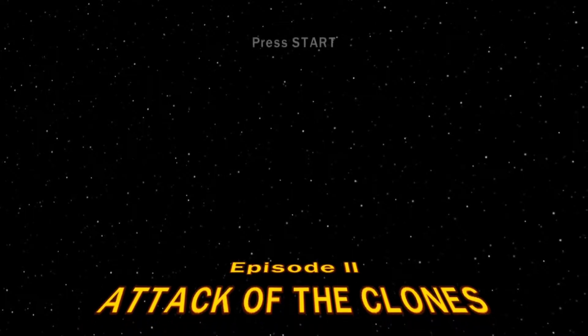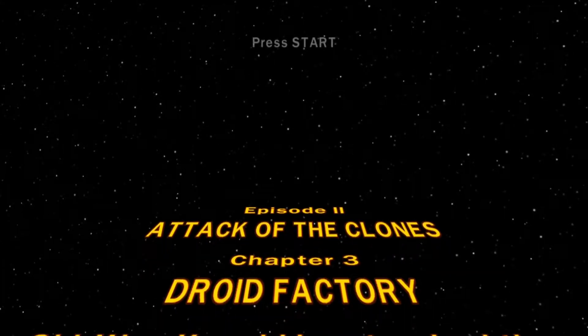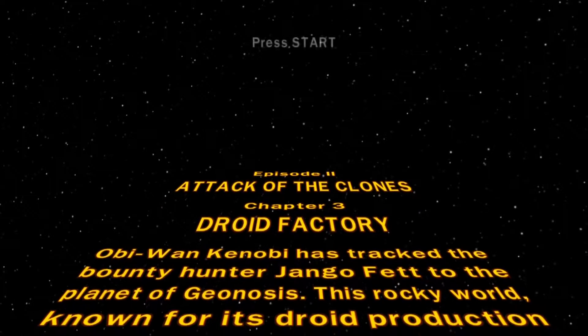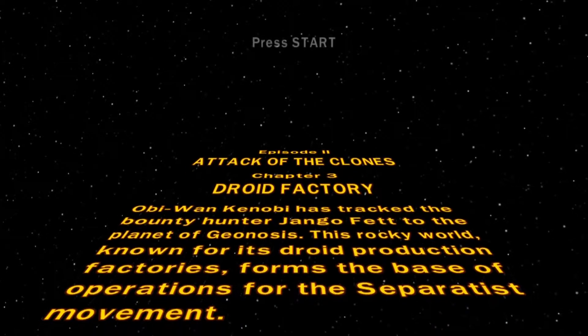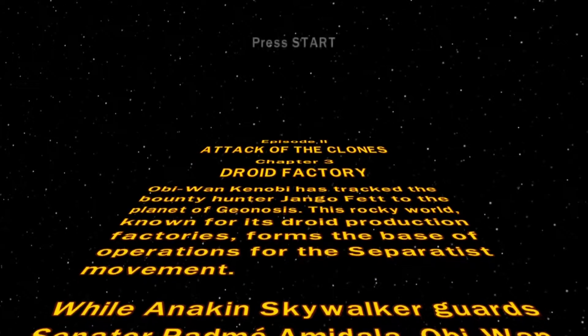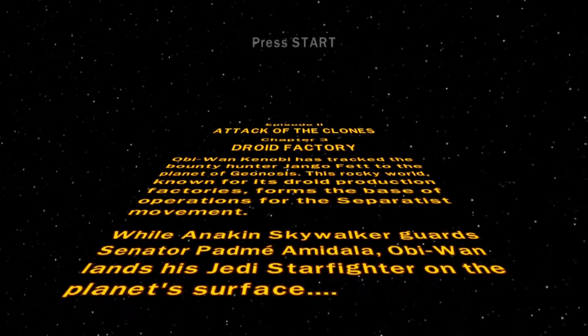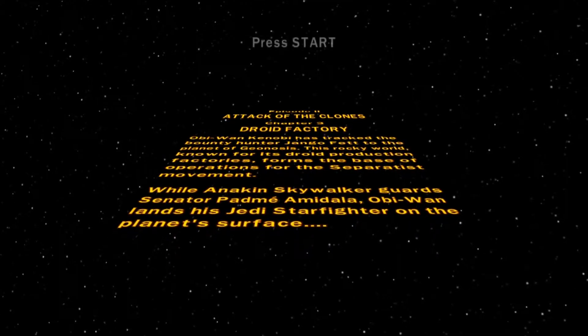Episode Two, Attack of the Clones, Chapter Three: Droid Factory. Obi-Wan Kenobi has tracked the bounty hunter Jango Fett to the planet of Geonosis. This rocky world, known for its droid production factories, forms the base of operations for the separatist movement. While Anakin Skywalker guards Senator Padme Amidala, Obi-Wan lands his Jedi Starfighter on the planet's surface. I may not have read that very well but guys, don't judge me too much. Here we go!